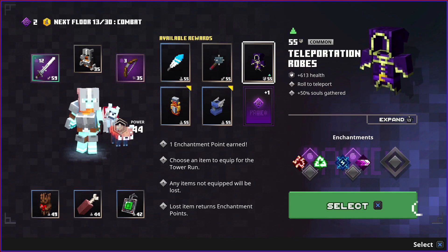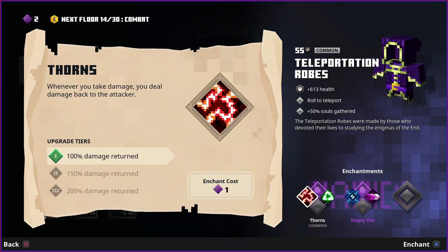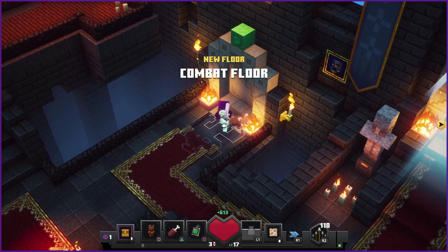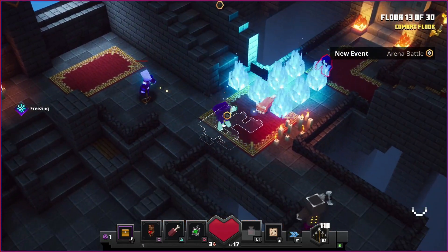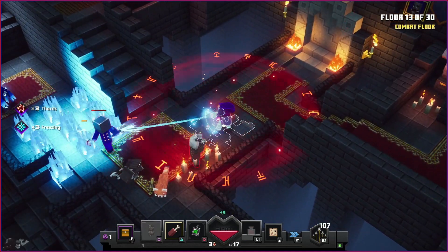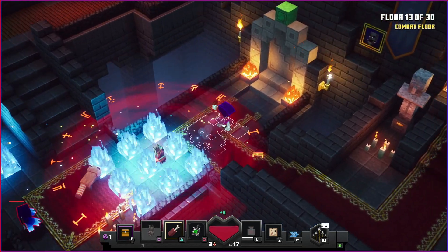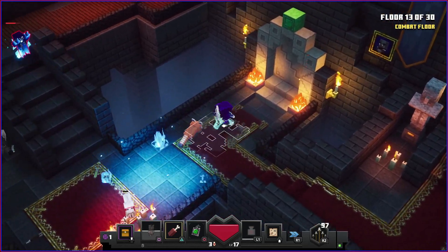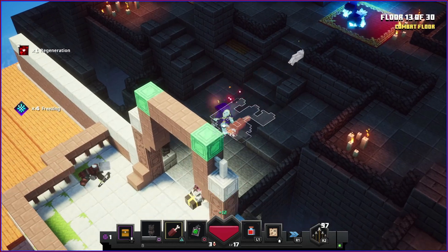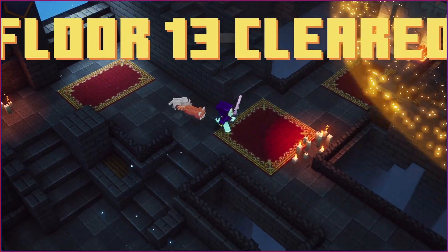Still nothing that good but I do need better armor. Thorns enchantment returns some damage to the attacker whenever we take damage. Lightning focus increases lightning damage, but we don't have anything with lightning damage - let's go for thorns. More ghosts - we hate ghosts. Summon the wolf too, I completely forgot about it. All done, that's great.